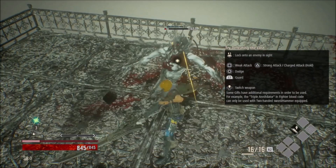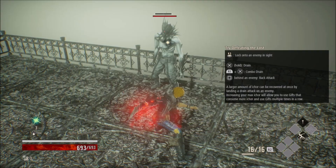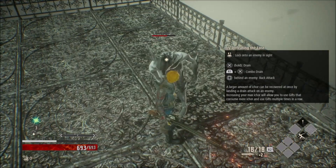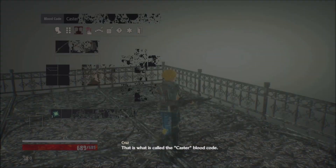Secret of Mana did not have a tutorial. It slowly and organically introduced its mechanics as you went along — first giving you a sword to fight off some rabbites, then slowly introducing other weaponry, then your party members, and then finally magic. All of this happened slowly and naturally over the course of the first few hours of the game, and never once did they throw you into some sort of tutorial arena to duke it out with ugly zombies.